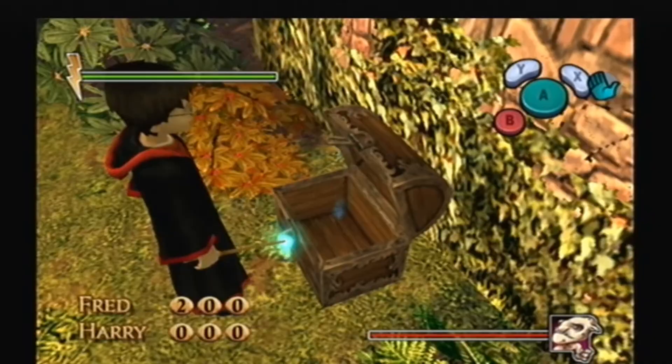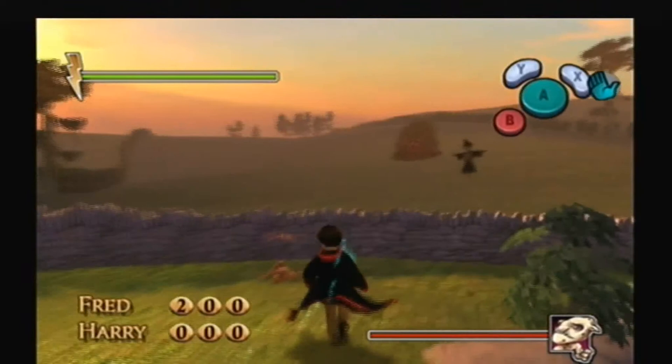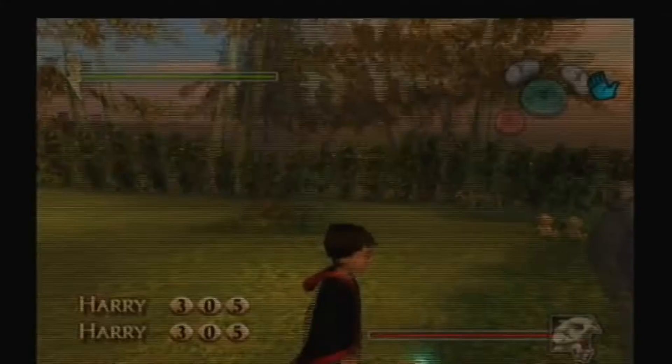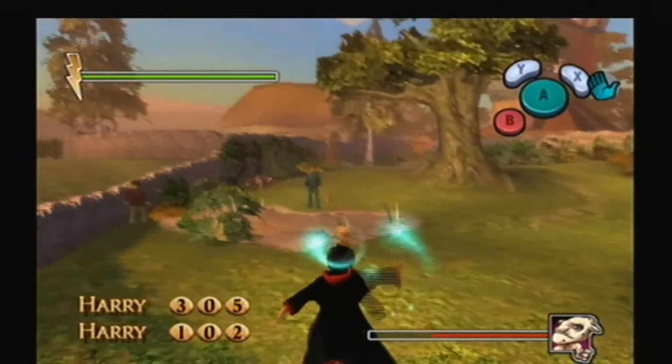We'll grab this wizard card — number 59, Gregory the Smarmy. When spinning I usually hold for 1, 2, 3, 4 counts and on the 5th I drop, and I'll beat Fred's score very easily. That gets a wizard card number 8, Derwent Shrimpling. You just gotta keep throwing these gnomes — after you beat Fred's score, there's no point trying to beat your own; it goes a lot faster.